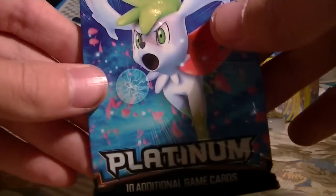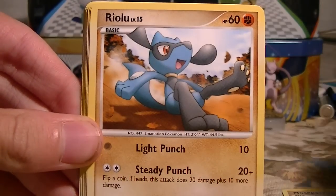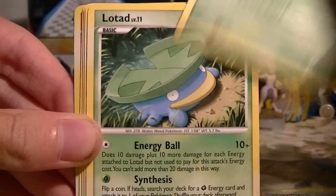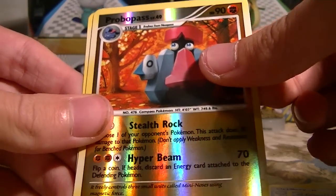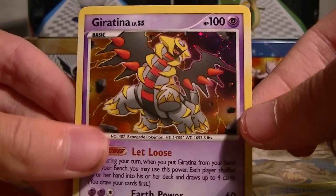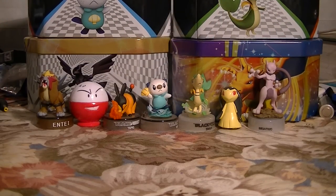Hopefully a few more holos too. Here's the last Platinum pack — these are really annoying to open. We got a Nosepass, Riolu, a Phione, Marill, Lotad, Lombre, Clefairy, Broken Time Space, Nosepass Reverse which is an uncommon, and a Giratina Holo. That is actually really nice. We got two holos so far out of six packs — that's right around the odds, because you should get one holo out of every three packs. We're doing great so far.